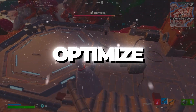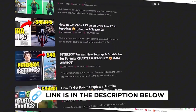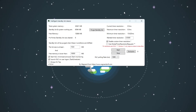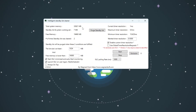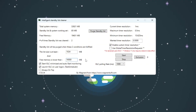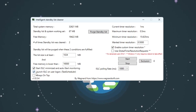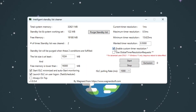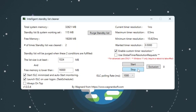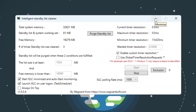Step 6: Using ISLC to optimize RAM and reduce input lag for Fortnite budget PCs. Now we will use a program called ISLC to manage standby memory and reduce latency. Open the ISLC program. At the top, you will see the total system memory in MB — divide that number by 2 and enter it into the 'List size is at least' box. For example, if you have 16,000 MB of RAM, enter 8,000; if you have 32,000 MB, enter 16,000. Check the following boxes: Start ISLC Minimized on Launch, ISLC on User Logon, Enable Custom Timer Resolution, and set Custom Timer Resolution to 0.5ms. Set the polling rate to 1,000. Click Stop, then Start, and finally click Purge Standby List. Leave the program running in the background — this helps free up RAM and keeps Fortnite smooth during long gaming sessions.